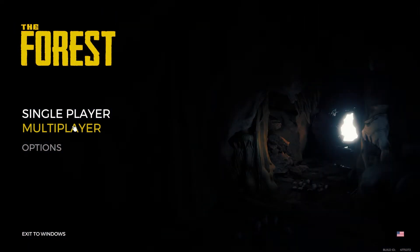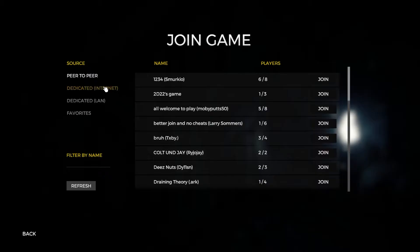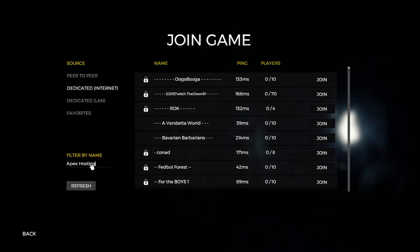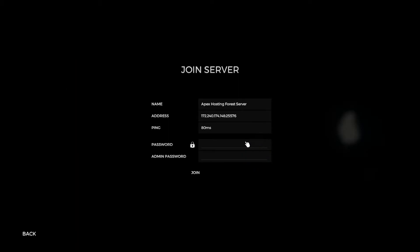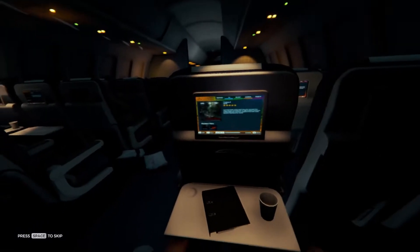To join in-game, you're first going to want to click the multiplayer section and then select Join Game. From here, you'll see a list of different versions of joining, and you're going to select the dedicated internet version. Now filter by name and type in the name of the server — in this case, I just left it as the default, which is Apex Hosting Forest Server. Once that is typed in, select Refresh, and after just a couple of moments, the first and only thing that should appear is Apex Hosting Forest Server. From here, enter it and enter in the password, whatever it may be for you, and select Join. If it works properly, you'll see the loading screen, and just a few moments after that, you'll see the game start.